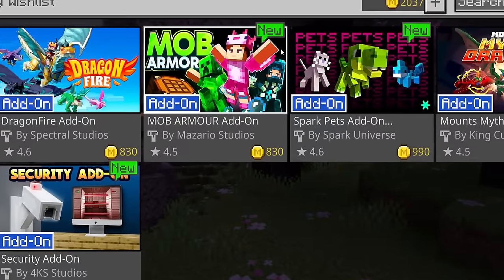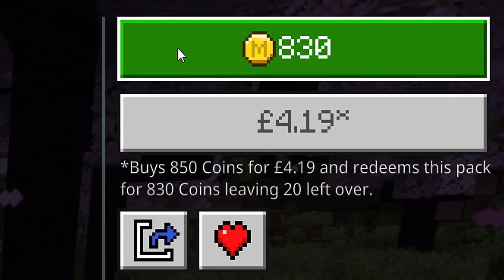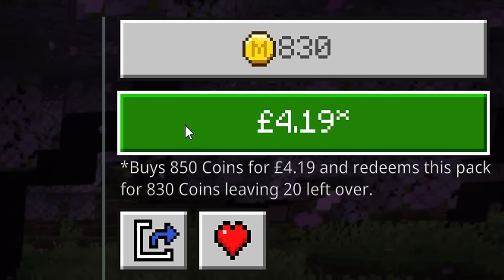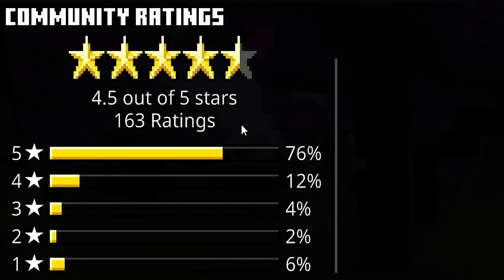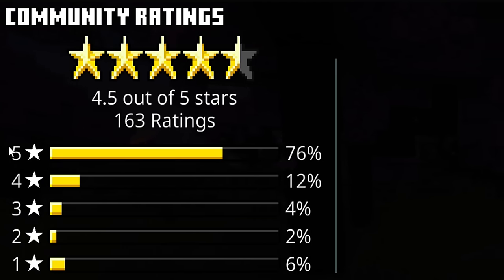We are going to be reviewing the Mob Armor add-on, created by Mizario Studios. This add-on will cost you 830 Minecraft coins, which translates to £4.19 — roughly $5. It sits with a 4.5 star rating out of 5, with over 160 ratings so far, and 76% of those giving it 5 stars.